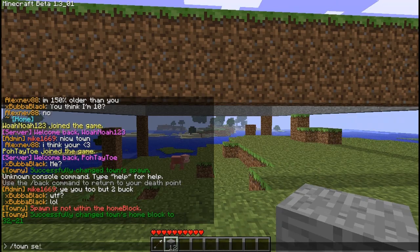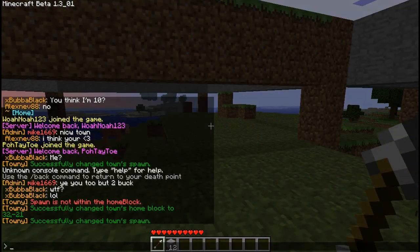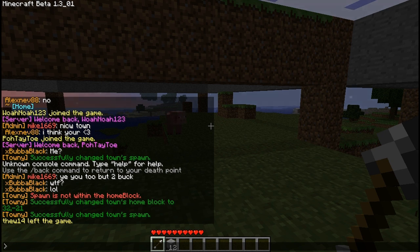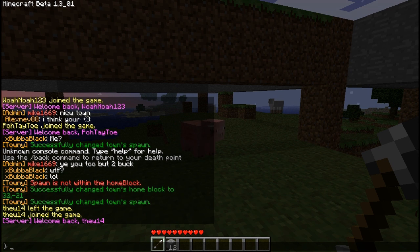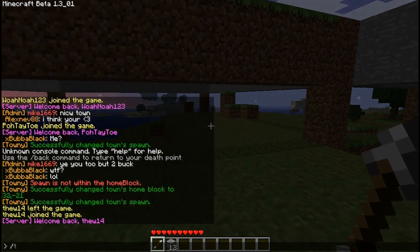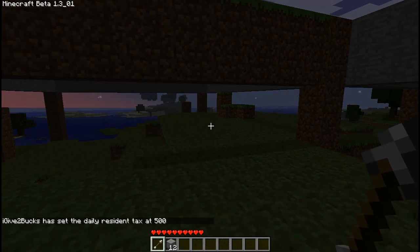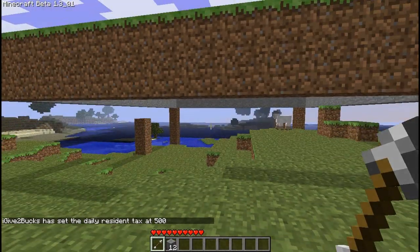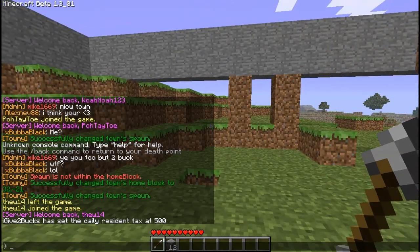So now we can do slash town set spawn. The next thing you can do is set a tax on your town so that every day a tax will be drawn from your town residents. I don't recommend this because if they don't have enough money to pay the tax, they're automatically kicked out of the town. That might confuse you and your friends when they find out they were kicked out. But if you wanted to do that, all you have to do is type slash town set taxes — let's make it $500 per day. Every day it'll automatically collect $500 from people and put it in the town bank, even if they're not currently online.